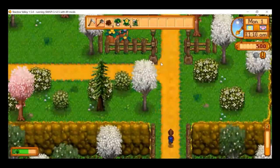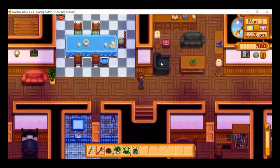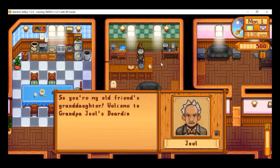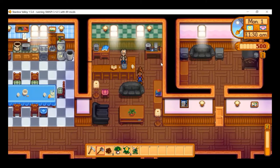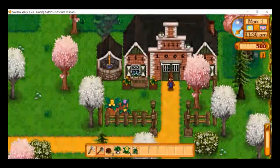We're heading up into this new area from the boarding house mod. This mod adds three new NPCs, and here's one of them right now — Joel. He welcomes us to Grandpa Joel's boarding house and offers a place to stay. But Joel, I now own a farm, I'm not going to be needing a place to stay. Thanks for the offer anyway.